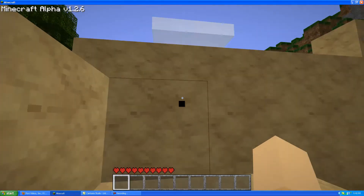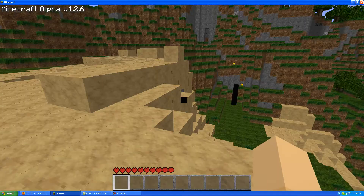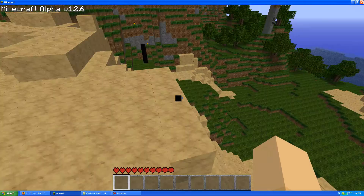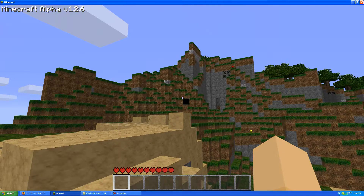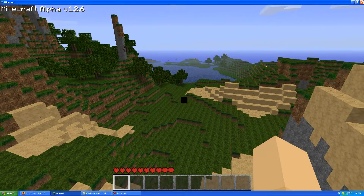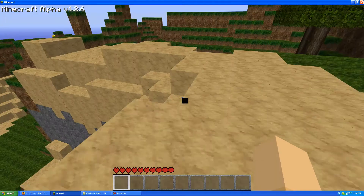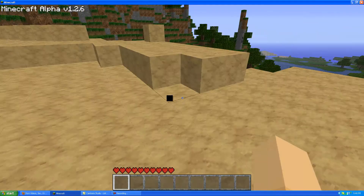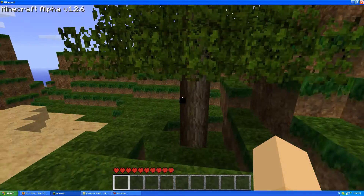This is a newly generated world. As you can see, there are biomes. This is a result of the new biome patch that came out not too long ago, which basically made it so that you didn't just get typical grass and trees and water. You get desert patches. Right now I'm in like a forest area with a little bit of desert, but not too much. It's not really important.